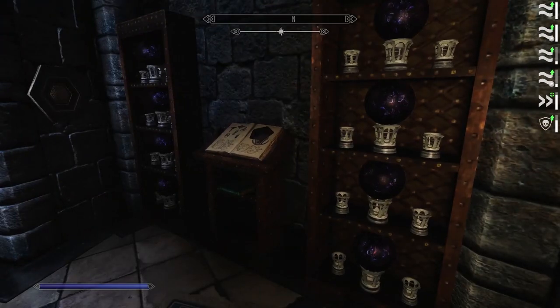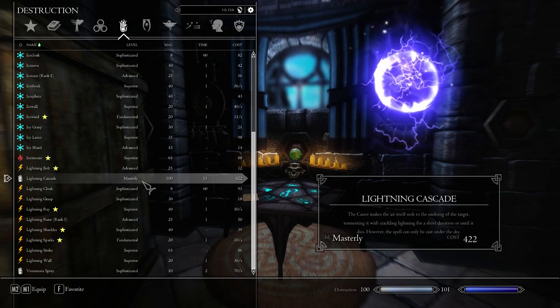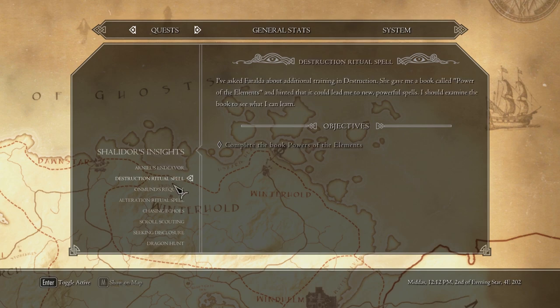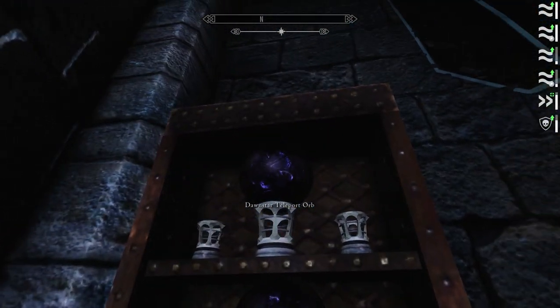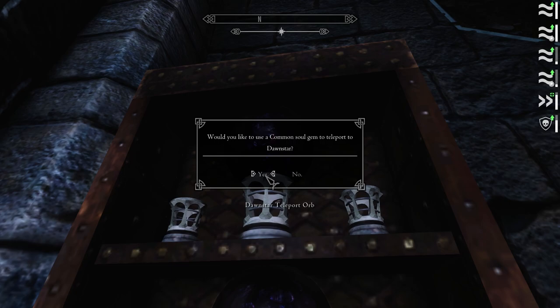Speaking of master rank destruction spells, I thought it would be interesting to pursue the master rank destruction spells and the Destruction Ritual Spell quest. Not really a quest line, just a quest. Maybe if we have time we'll also do the master Alteration quest as well. But I think to get started, let's do the destruction quest. I'm going to teleport all the way to Dawnstar and we're just gonna do that right now.